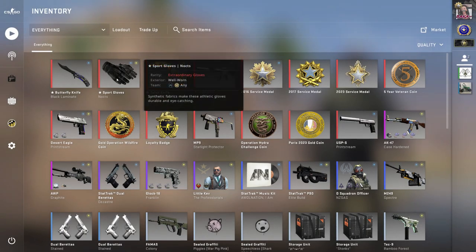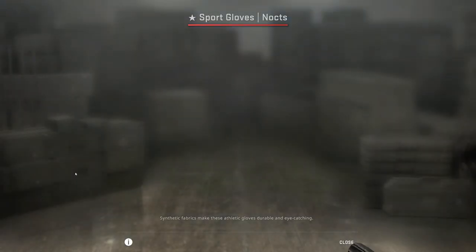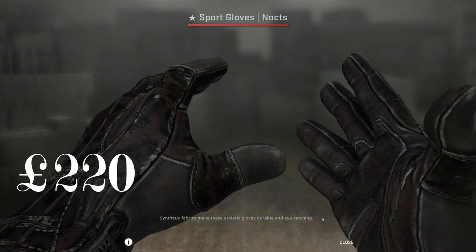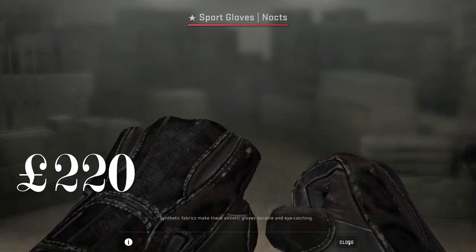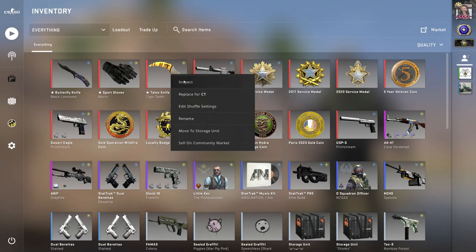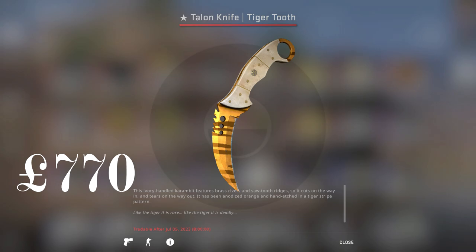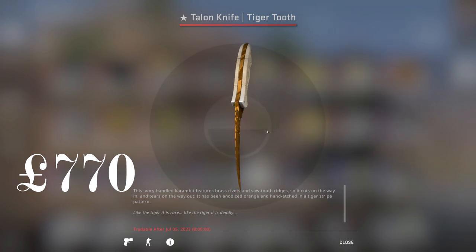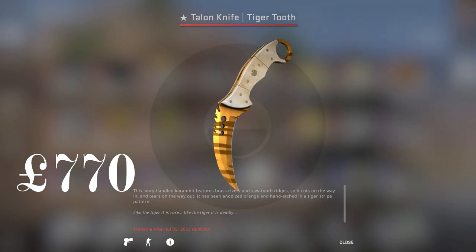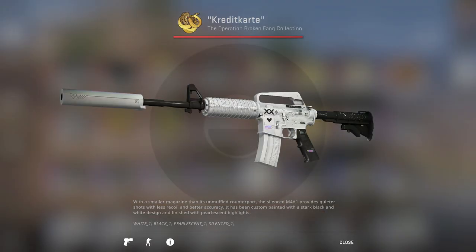We did pick up some Sport Gloves Nocts in Well-Worn — pretty nice, weren't too expensive, probably around two to three hundred. I did pick this back up from my friend that I borrowed it to, just recently. I plan on selling it anyway, so this is just a liquid item, not really part of the core inventory.